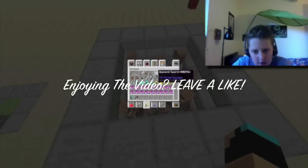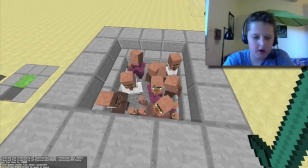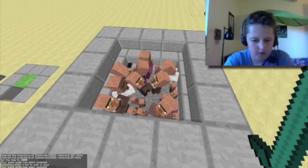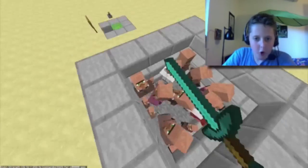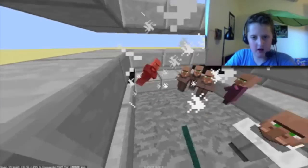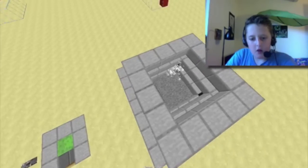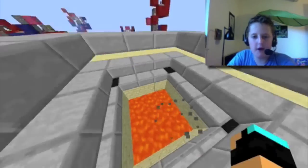I'm gonna show you how to build it. First, let me kill all these villagers. I'm lazy, so I'm gonna use an effect on myself. I believe it's effect five, 255, one, two, three — and 255. One hit KO with my bare fist! Okay, I'm gonna use my sword. You can't attack me, little poop heads. Now I'm gonna show you how you can build this, and yes, this is survival friendly.